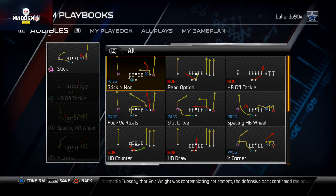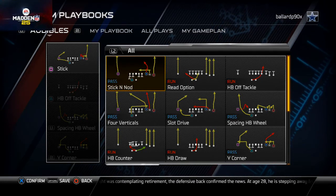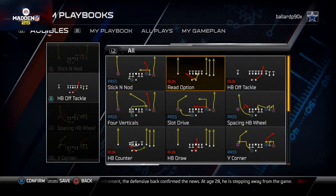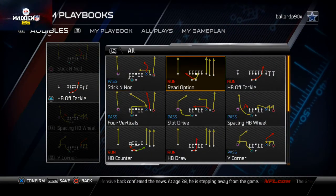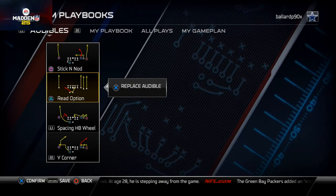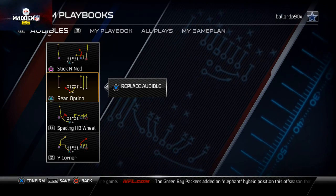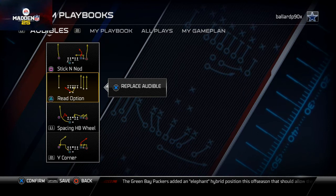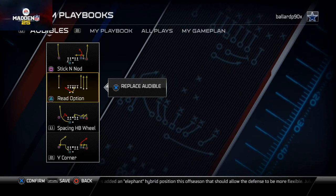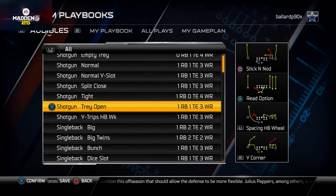The other play I like to use here is the Stick and Nod - it's a really good play that beats man coverage and also beats mini zone coverages, and I love the unique routes you get from it. Our final play from this formation is the Read Option. I think the Read Option is the most underrated running play in Madden NFL 25 - it's in so many formations - and it's even more effective when you run it out of a passing formation.